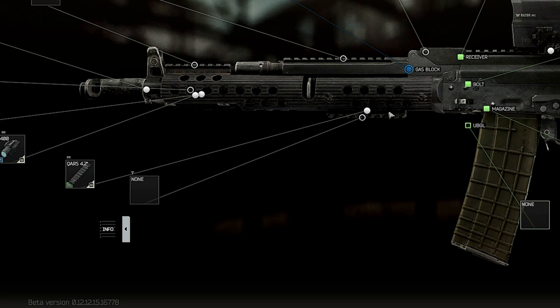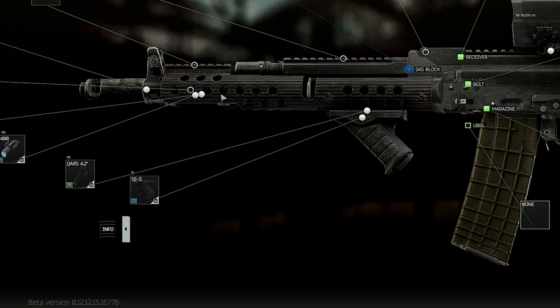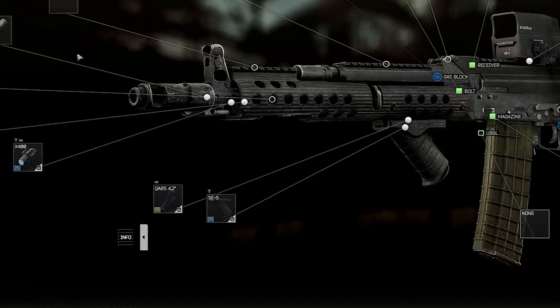For a front grip, you can actually choose from a few different options. If you want the lowest recoil possible, you can go with an RK2 and sacrifice a significant amount of ergo. But if you want super fast ADS time, you can go with a shift grip or SE5.